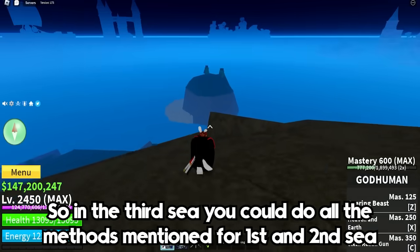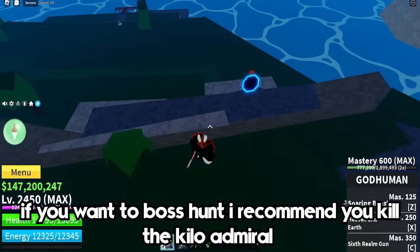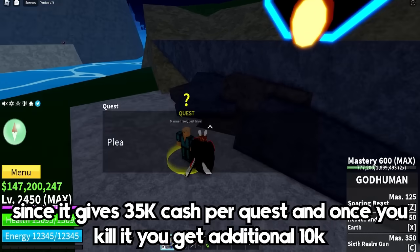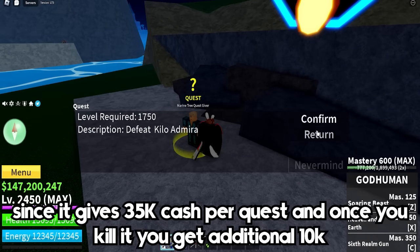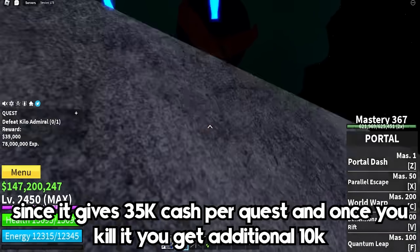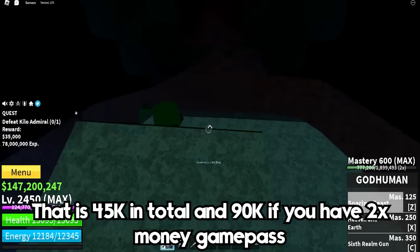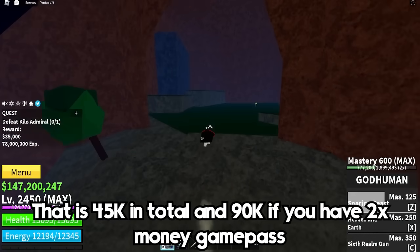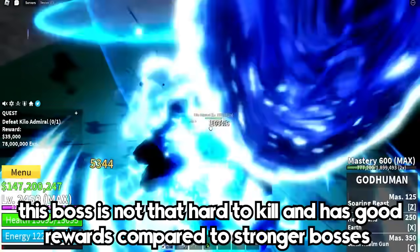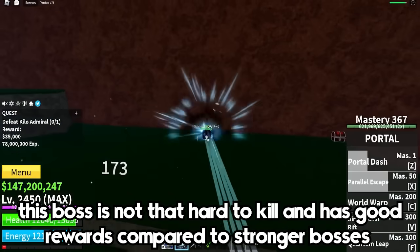So in third sea you could do all the methods mentioned for first and second sea. If you want to boss grind, I recommend you kill the Kilo Admiral, since it gives 35,000 cash per quest and once you kill it you get an additional 10,000 cash — that's 45,000 in total, or 90,000 if you have the 2x money game pass. This boss is not that hard to kill and has really good rewards compared to other stronger bosses like Cake Queen.